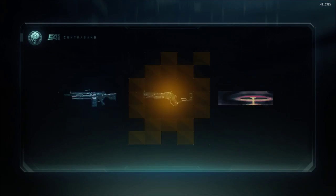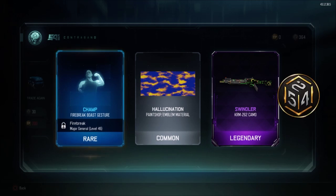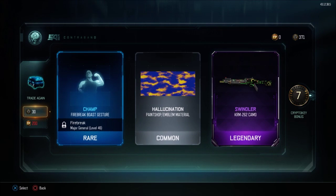First one, let's go ahead and get something good. Firebreak — oh no. That's Swindler Camo, looks pretty badass, I think it'll look pretty fucking cool.